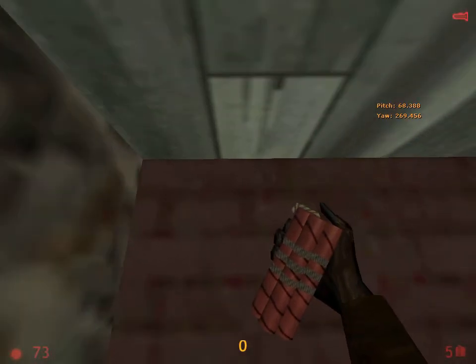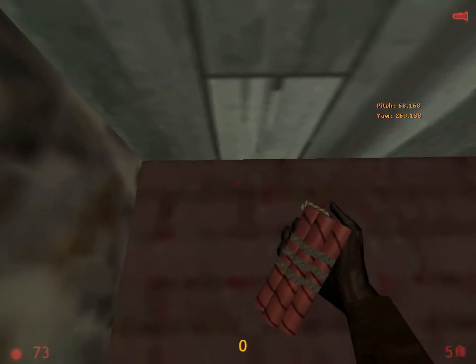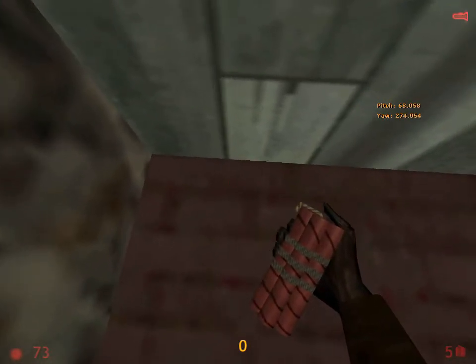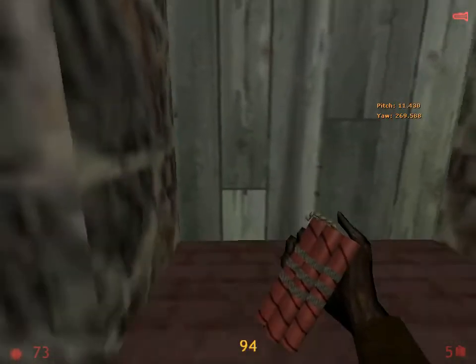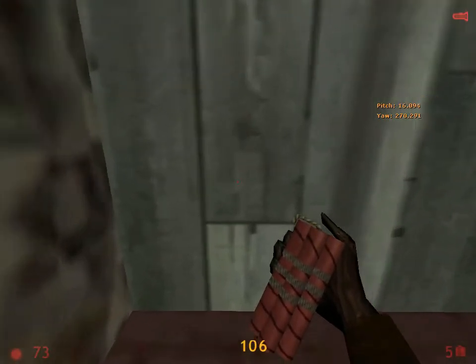What you're looking for here is your pitch and your yaw. You want to make sure that your yaw is pretty close to 270, which is this. As long as you're pretty head-on with the door, you're going to be fine.